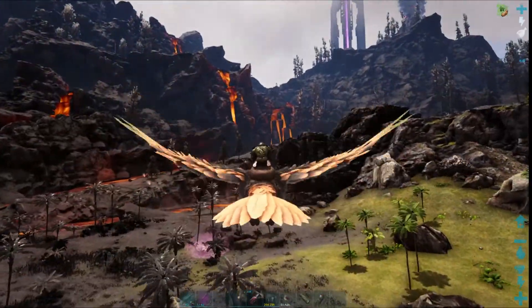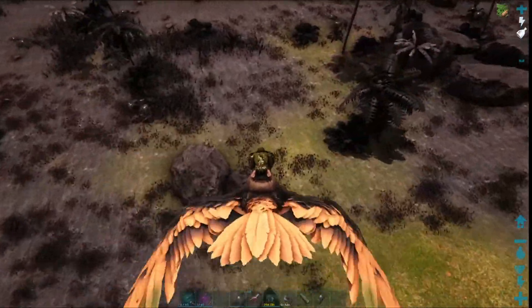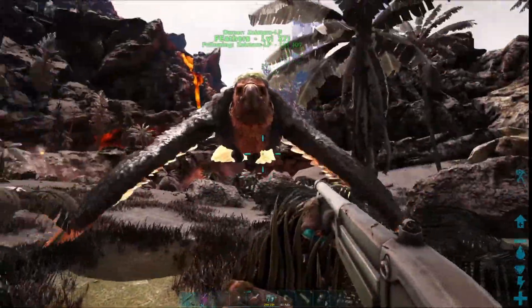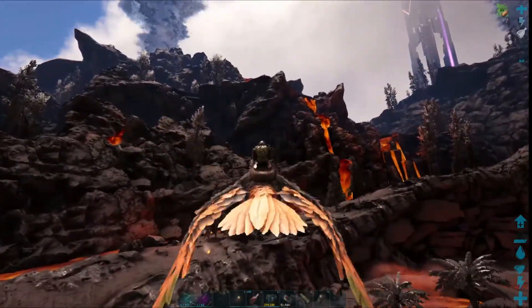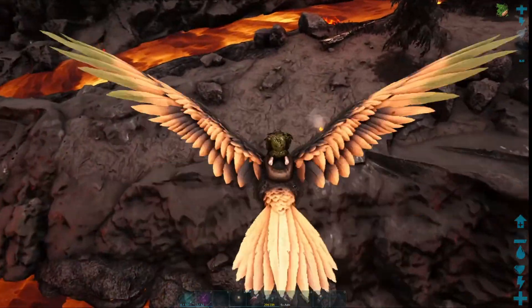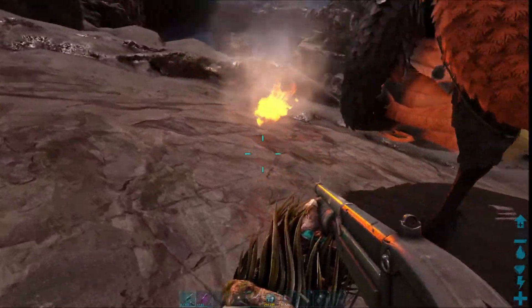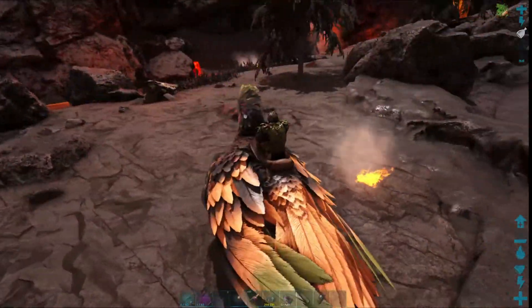Why is that purple? Why is there a big globe of purple right there? There's nothing here — maybe it was just a graphical glitchy error thing. Is that just like random fire spouting from the ground? Doesn't hurt me.